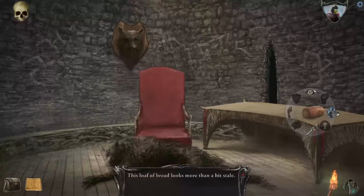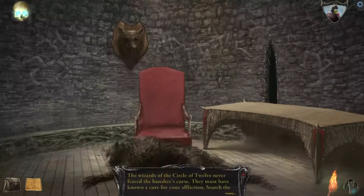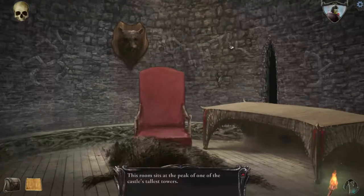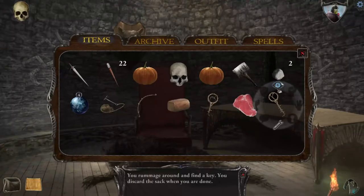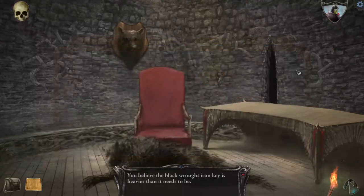Loaf of bread looks more than a bit stale — well, we're going to take it anyway. Put the bread in your satchel. I want to do something with the wolf head. Yorick: 'Never feared the Banshee's curse — they must have known a cure for the affliction. Search the rooms of the castle. I remember there was a great library where many of the wizards' secrets were stored.' The room sits at the peak of one of the castle's tallest towers — I didn't get any keys or anything, did I? The desk has something in it and I found stuff. Cut a meat — while raw, it looks to be slightly rotten. What was the point of that? I got a key, and I got a key. Yet one had to be in a sack. I got two keys — I feel more accomplished about this.